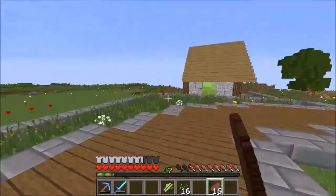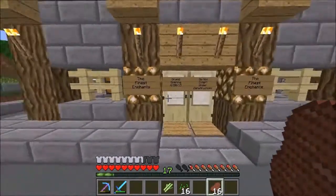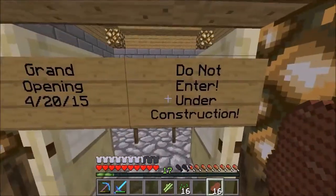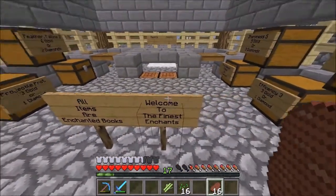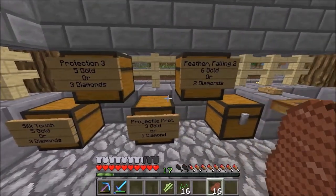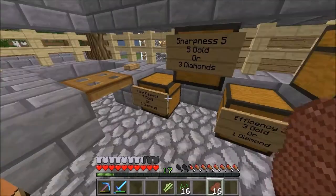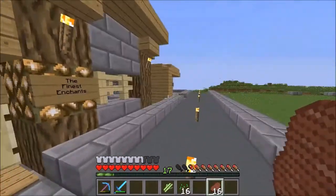That is my shop and I pretty much have the food shop. This is Rodney's shop - Rodney is one of my friends, he has a YouTube channel, all the YouTubers will be down in the description below so you can go check them out. He is going to be making the enchantment shop. When you come in here it says 'all items are enchanted books, welcome to the finest enchants.' He has pretty good prices - Fortune 3 for 5 diamonds is 10 gold, that is pretty good. Sharpness 5, that is good.